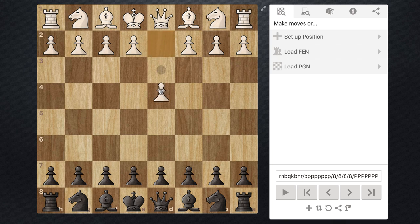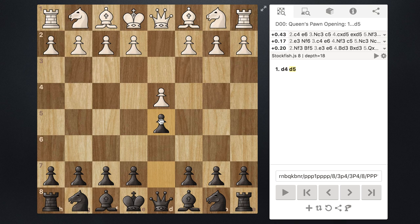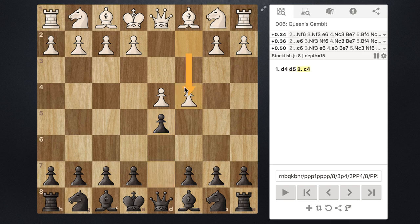The Queen's Gambit opens with d4, and then black replies with d5 — this is just the most common response to d4. The Queen's Gambit is signified by the move c2 to c4. Whenever white does this, what they're essentially trying to get you to do is bite on this pawn. It's typically not the best idea to take this pawn, so if we don't take it, we need to defend d5 in some way.